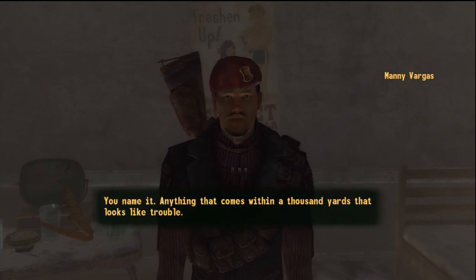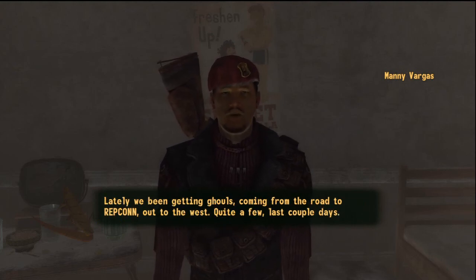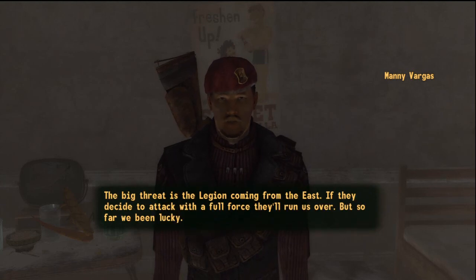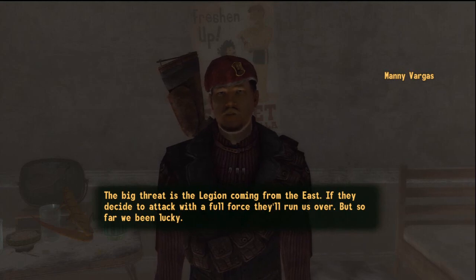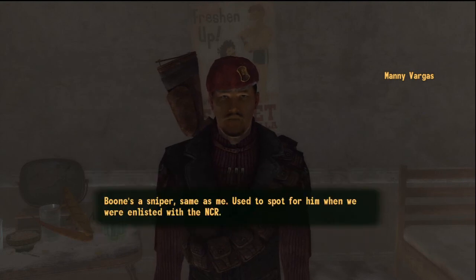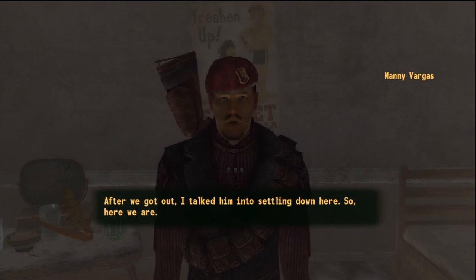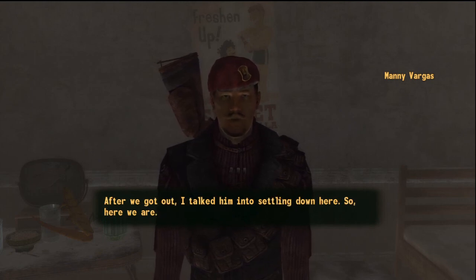'Anything that comes within a thousand yards that looks like trouble. Lately we've been getting ghouls coming from the road to REPCONN out to the west — quite a few last couple of days. The big threat is the Legion coming from the east; if they decide to attack with full force they'll run us over. So far we've been lucky. Boone's a sniper same as me — used to spot for him when we were enlisted with the NCR. After we got out I talked him into settling down here, so here we are.'